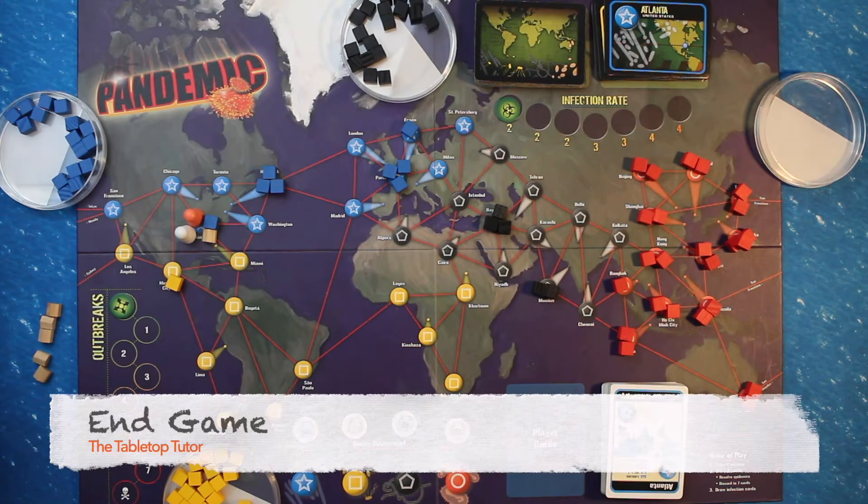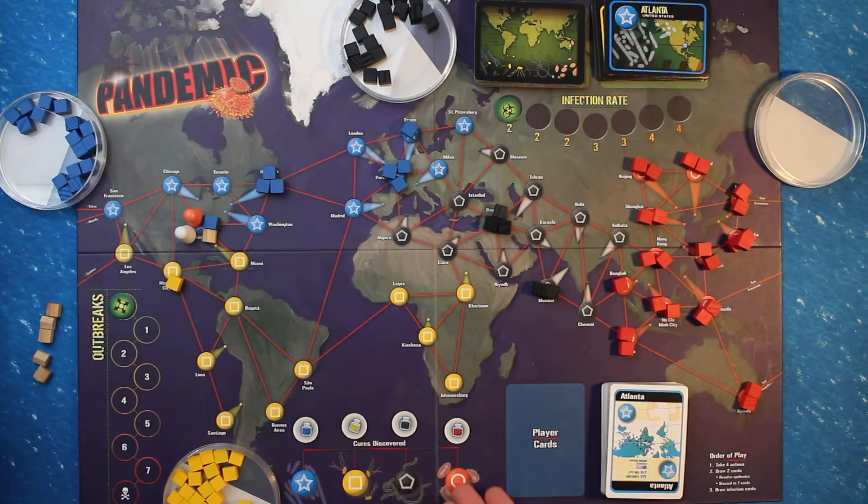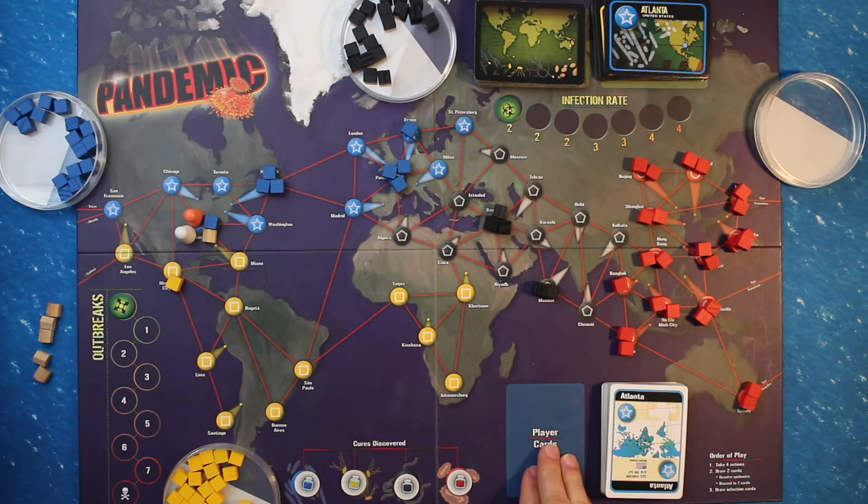Players work together as a team against the game. The players win if they find a cure for all four diseases: blue, yellow, black, and red. It is not necessary to eradicate the four diseases to win the game. The players all lose immediately if a player needs to draw a card but there are not enough cards in the player draw pile — then you have run out of time.